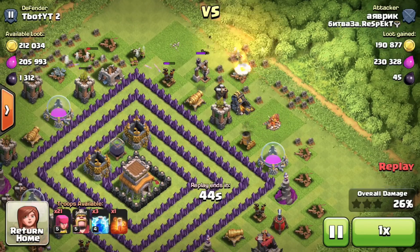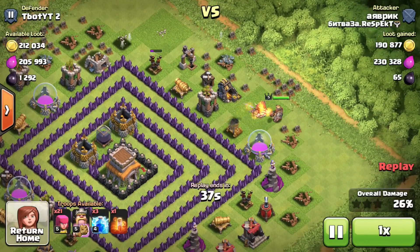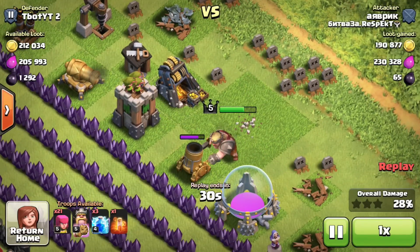Some archers are gonna be dropped by the dark elixir collector and the gold mine — 26% on this base with 40 seconds remaining. The barbarian king is gonna be dropped by the elixir storage and he's gonna head over to the gold mine. He's only a level 5 so he can use his rage ability, but the cannon is now firing at him — he's gonna have to use the iron fist ability very soon.